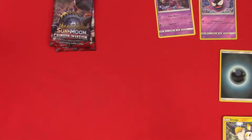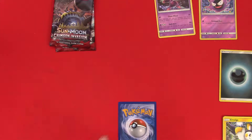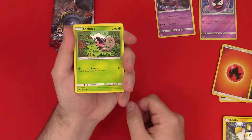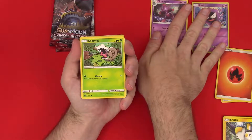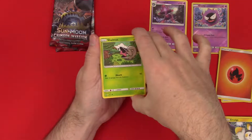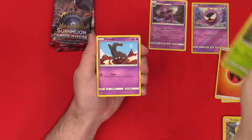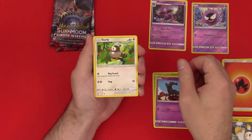We got a white coat on that one — one, two, three. Fire energy. A Shellmet. Actually just looking at the online game with one of the theme decks, and this is one of the keep-up monuments. Salandit — good old Salandit.